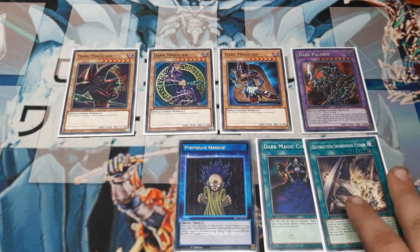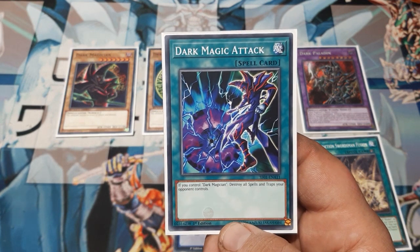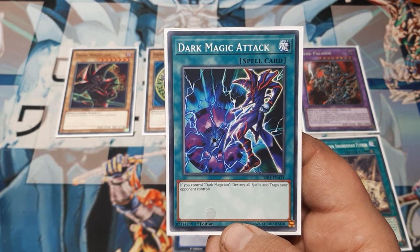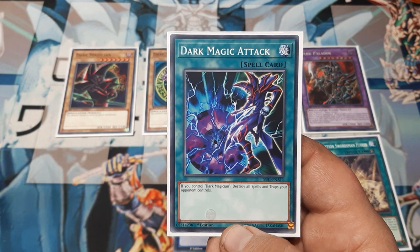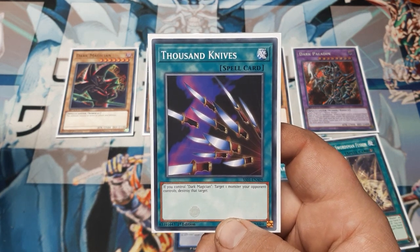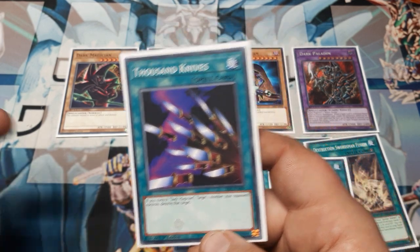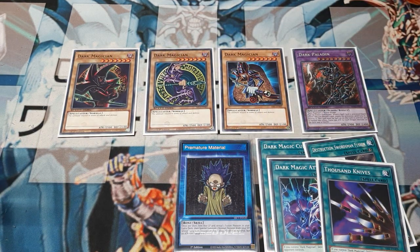We can go straight into a fusion off of it. Additionally, there are a couple of Dark Magician-specific things where we just need his name — such as the Dark Magic Attack spell card. If you control Dark Magician, it doesn't care about his stats, just the name: destroy all spells and traps your opponent currently controls. Essentially a Feather Duster. Or maybe you want something with a little more spot destruction — Thousand Knives. If you control Dark Magician, target a monster your opponent controls and destroy that card. Very easy to do, since all we needed was his name.